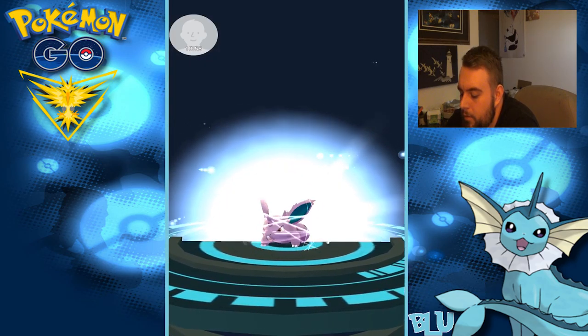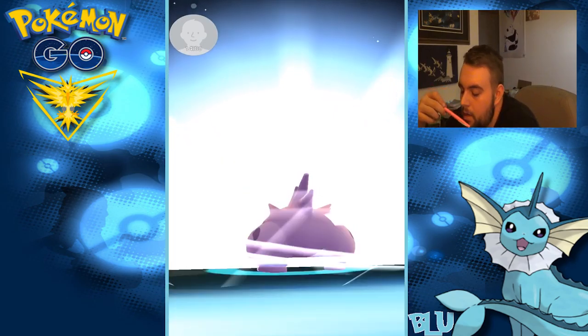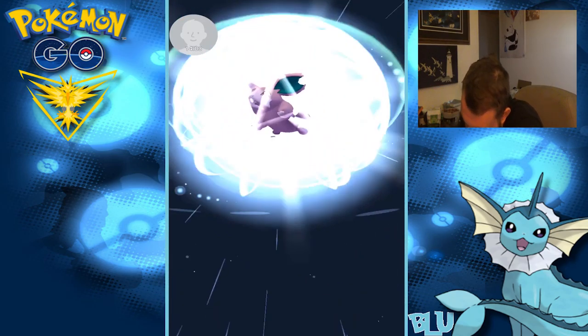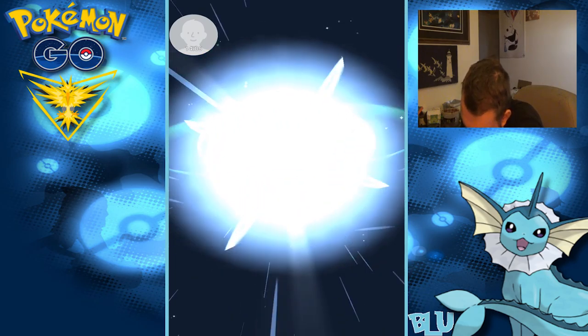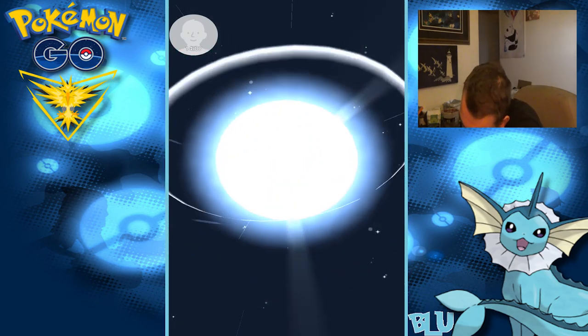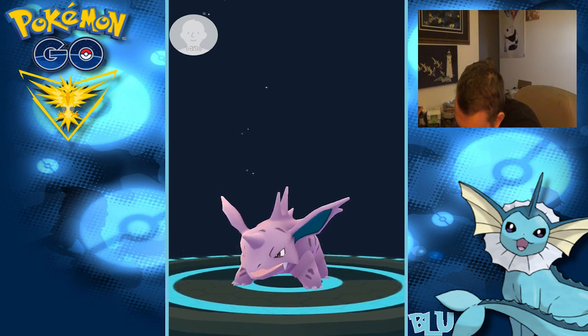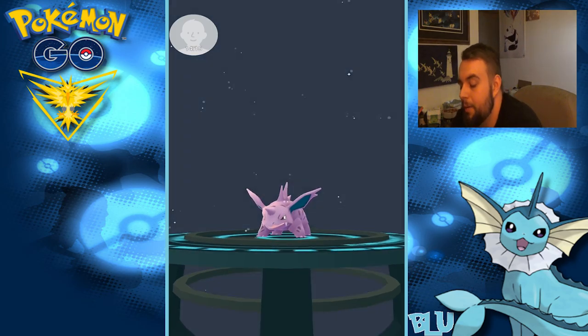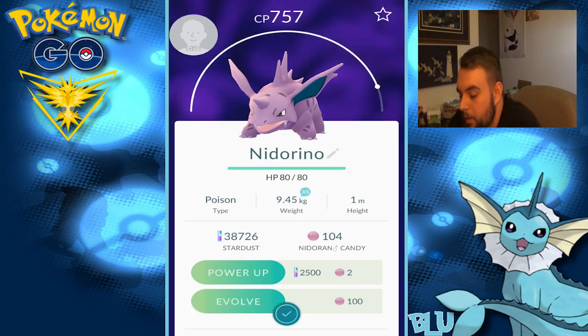So now we get Nidoran male. We get Nidorino, and then we'll get Nidoking as well. We did Pikachu, Nidoran female, and we're doing Nidorino right now. I love Nidorino, dude — come on, please be powerful. The last one I had was like 400 or 500 and something — booty. Yeah, there we go — that's what I'm talking about. I'm going to evolve you one more time.